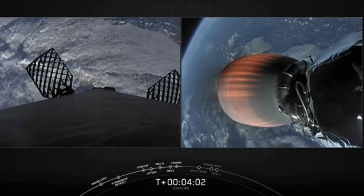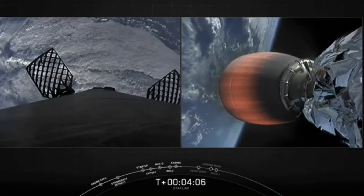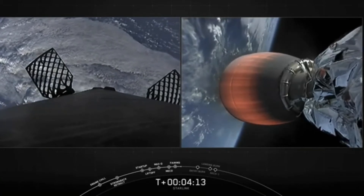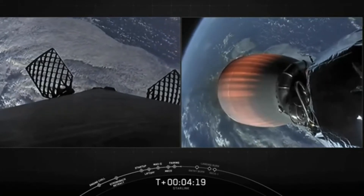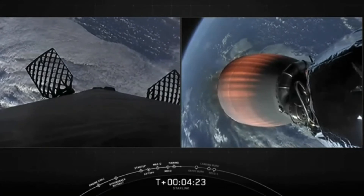We're just over T plus four minutes into flight. As the second stage heads towards its targeted drop-off orbit, the first stage will execute two burns to make its way back towards Earth. The first is the entry burn, where three of the Merlin engines will reignite.